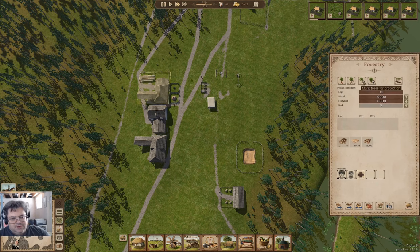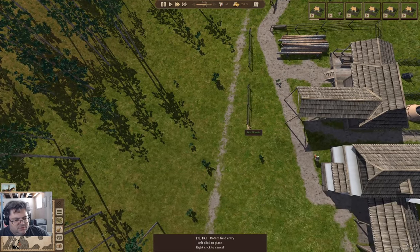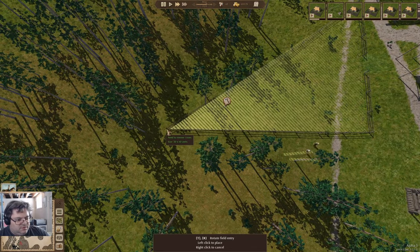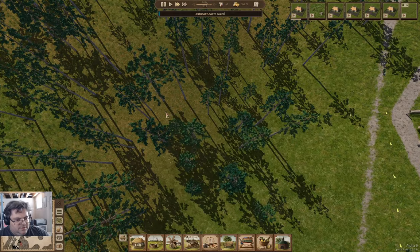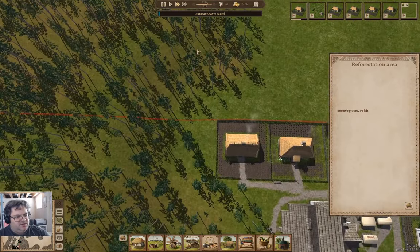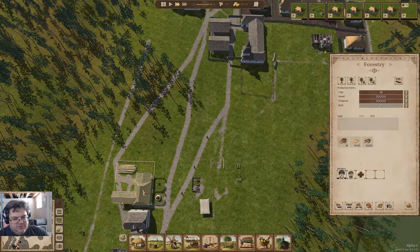Mark trees, unmark, mark trees for protection, plant trees. What I want to do is mark a place for growing trees and put that there. That's going to mean removing a bunch of trees there, but I want to have a tree farm here — this gully seems like a good spot.